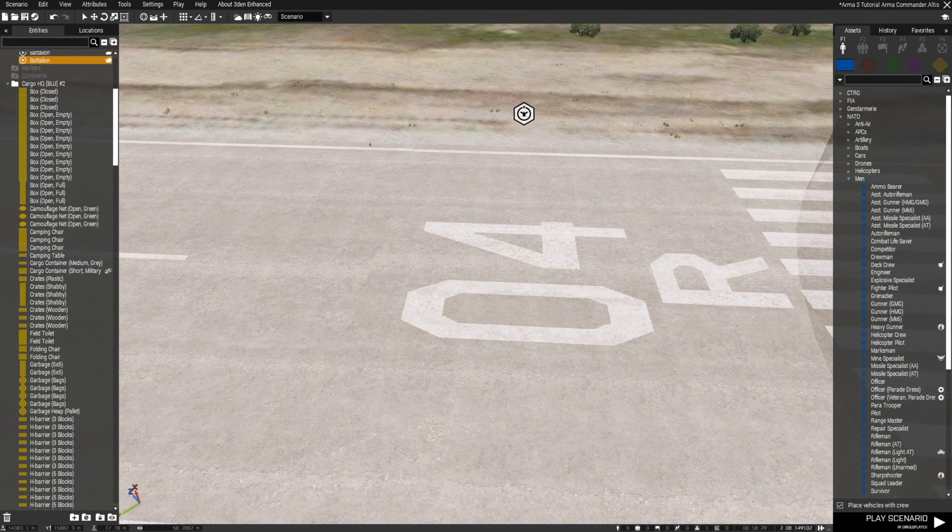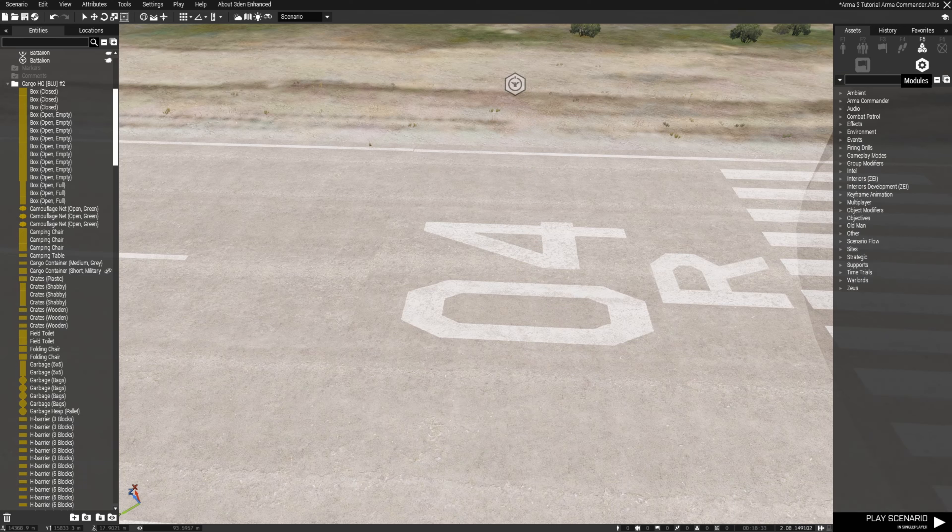Now we can push this module out of the way — we don't need it anymore. Under your Systems Modules, go to Army Commander and find Create Custom Battalion.